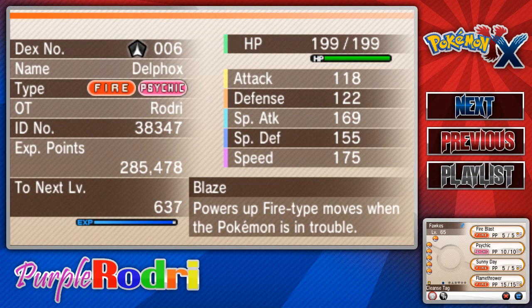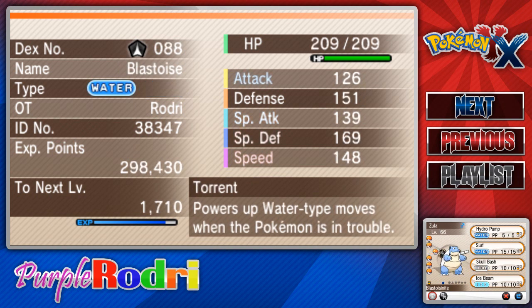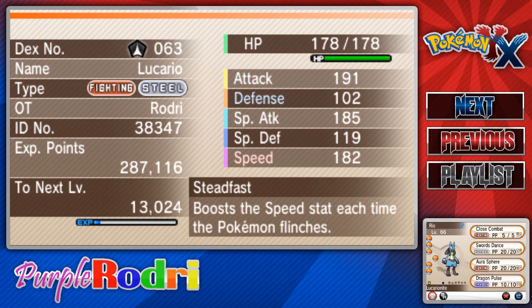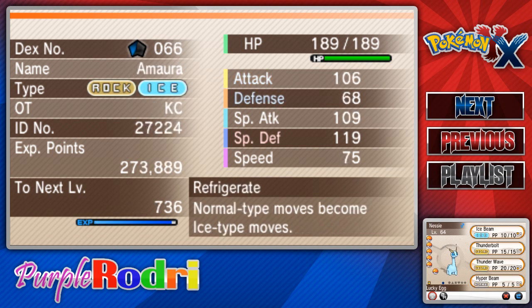Let's go over and look at some of the stats. I've actually gone ahead and taught Fox Fire Blast, Psychic, Sunny Day and Flamethrower with the Cleanse Tag. For Saltar we have Steel Wing, Flame Charge, Brave Bird and Fly with a Yakki Berry. For Zula we have Hydro Pump, Surf, Skull Bash and Ice Beam with the Blast Toys of Night. For Ryo we have Close Combat, Swords Dance, Aura Sphere and Dragon Pulse with the Lucario Knight. For Smarms we have Draco Meteor, Earthquake, Crunch and Head Smash with the King's Rock. For Nessie we have Ice Beam, Thunderbolt, Thunder Wave and Hyper Beam with the Lucky Egg so we can gain a little bit more XP.